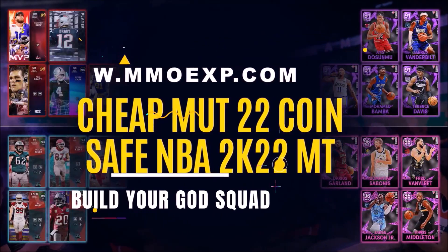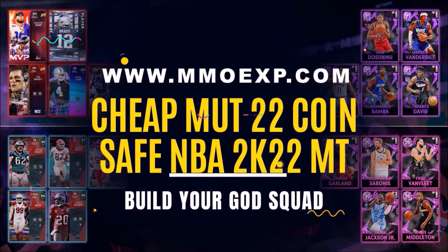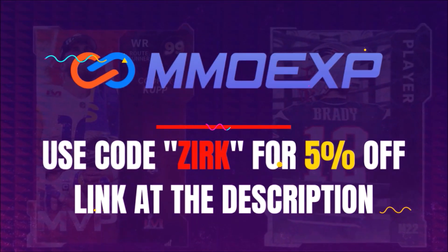Need some coins or MT for that God Squad you've always wanted? For fast and cheap currency, make sure to check out MMOEXP.com and use code ZERK for 5% off your order.